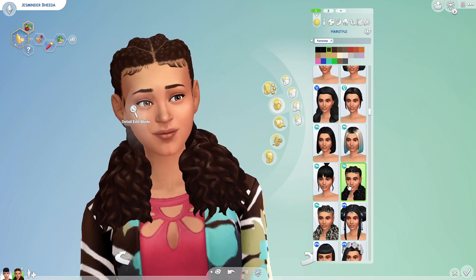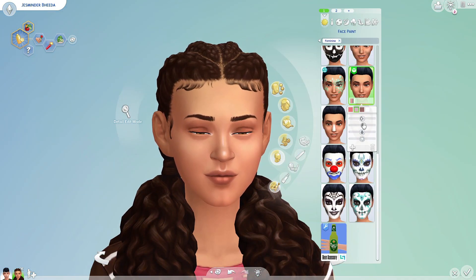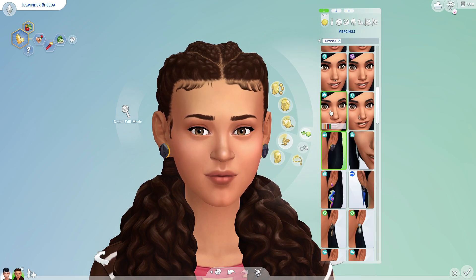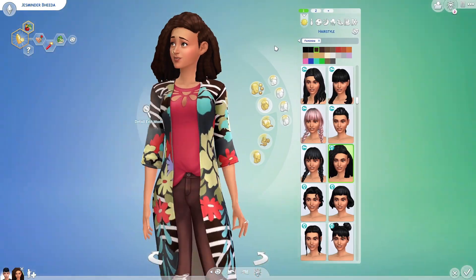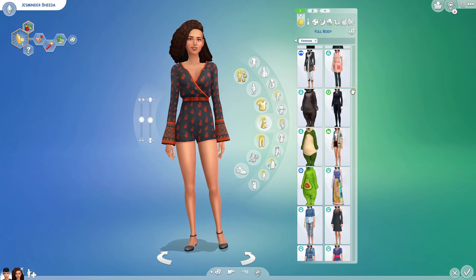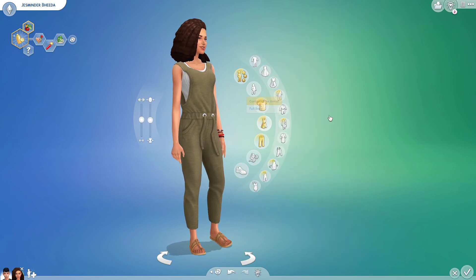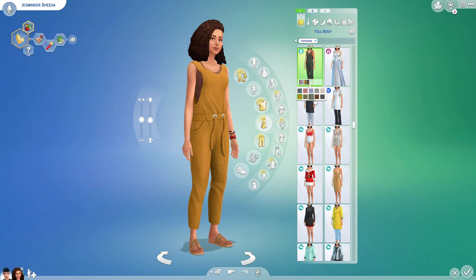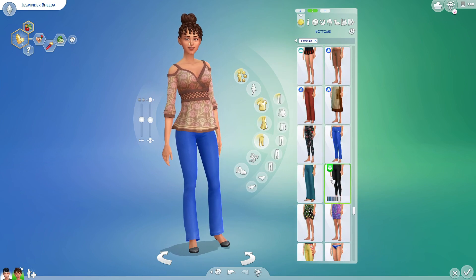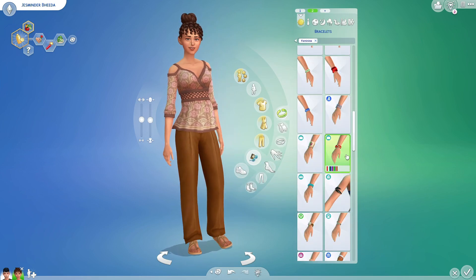I'm trying to pronounce Arun's name right because I hate when people don't try to pronounce things correctly. MCAT Sims told me it's 'Jasminder' like 'Minty,' and I appreciated that. I went to a school where people would butcher names and never try to fix it, which is so rude. Just ask the person how to pronounce their name. Same thing with Mortimer — if someone corrects you, just try to say it right.